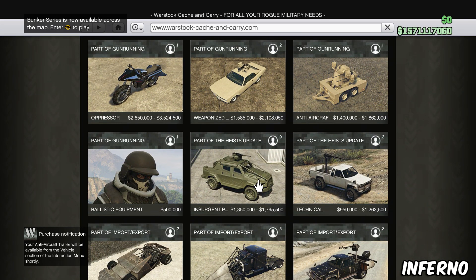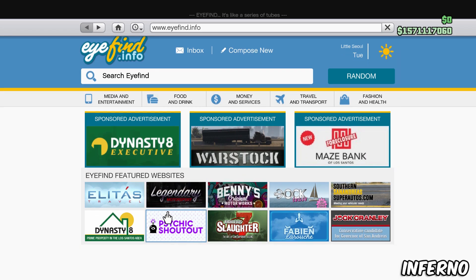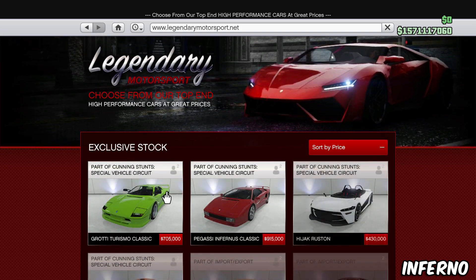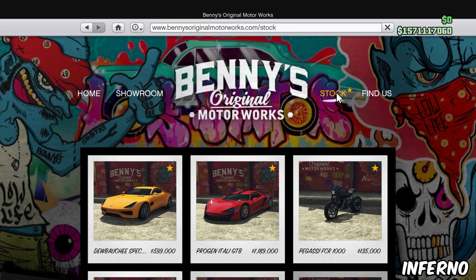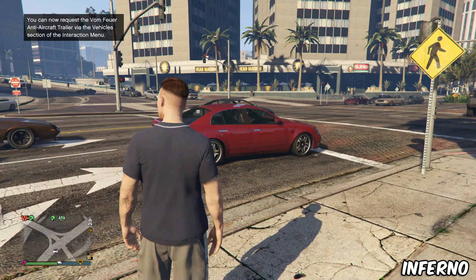To start off, the first thing you want to do is go down to the description or comment section and click the link to Cash for Apps on your mobile device — iOS or Android. Once you click that link it'll take you to the app, and you just want to install it.